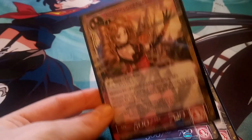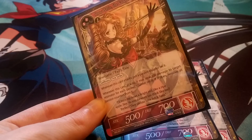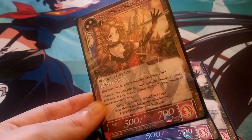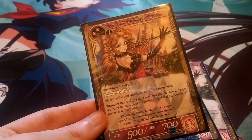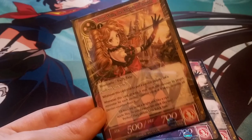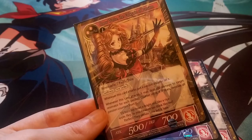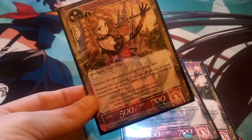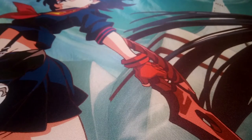Next, to complement Cinderella, we have Snow White the Valkyrie of Passion, our three-drop. She's 500-700 with swiftness and first strike. Whenever she attacks, you put a passion counter on her, and then deal 300 damage to a target resonator for each passion counter on Snow White, then remove the counters. She works well with the deck's counter synergies. We have two cards with swiftness, and Magic Matchstick can also give swiftness to a resonator. She's not the strongest attacker for a three-drop, but 700 defense helps protect the field.